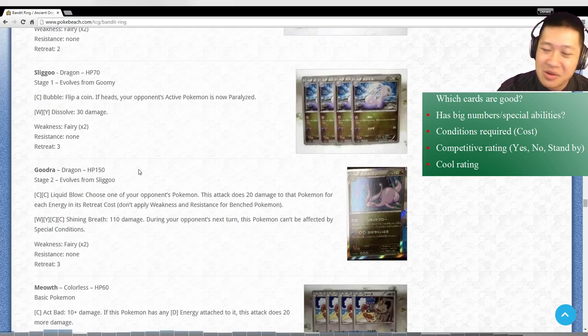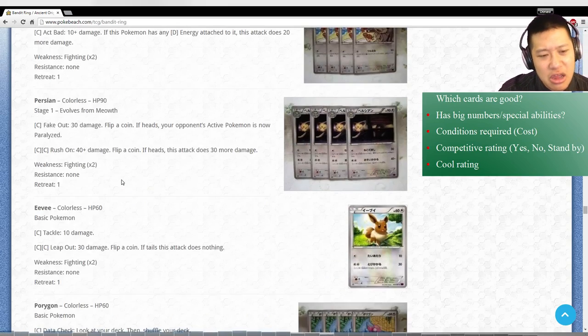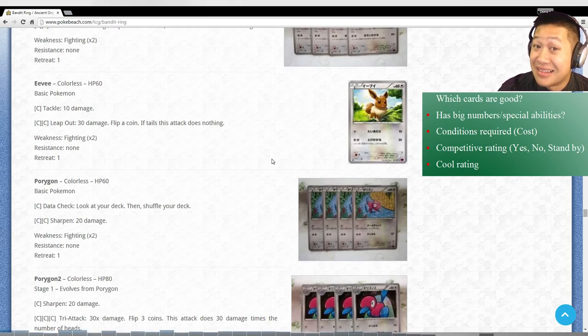Slugma and Magcargo - shouldn't even talk about it because the numbers just quite aren't there, nothing too amazing. Skipping. Persian - no. Eevee - if you have the newer Eevees like the one where you attach the twin and it automatically evolves, yeah I think that one's better. But if you don't, this is okay.